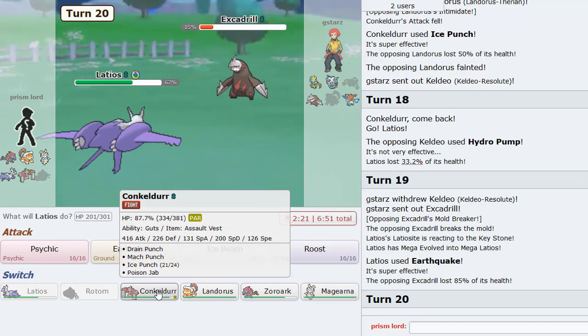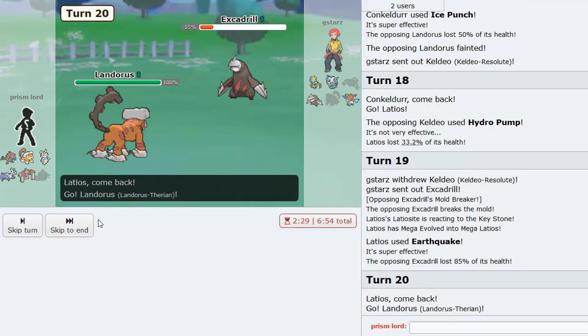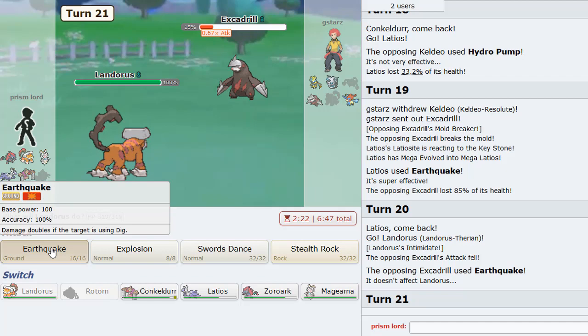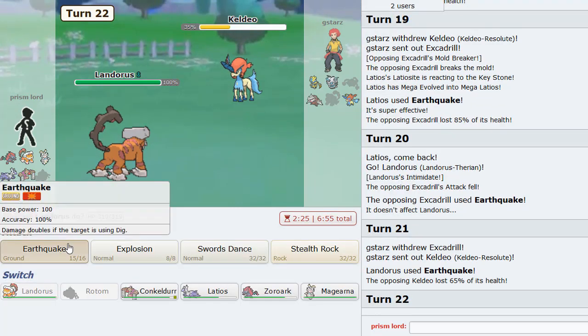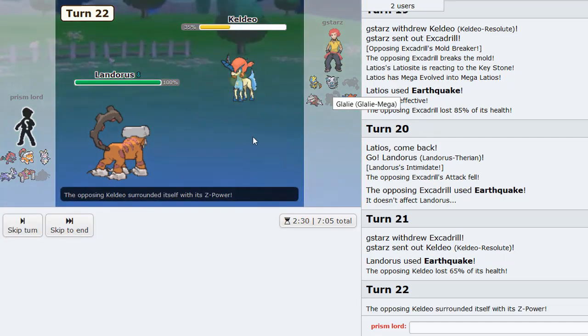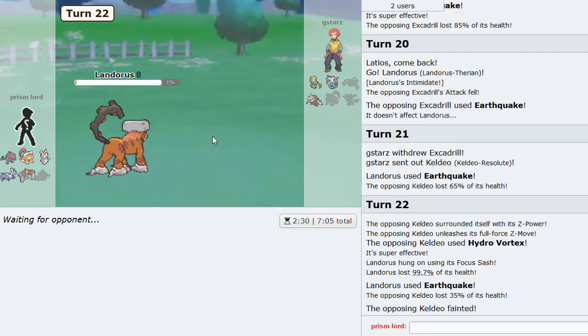I think we can just go into Conkeldurr. I think I can afford to go Landorus - I'm pretty sure I can afford to go into this thing. I don't see what he can do versus us. We just Quake something - I don't think we even need Rocks, we just Quake anything that comes in. Kellio gets nice and Quaked. I could probably even just stay in and knock it out too if I want. Why not make a double into Glalie or something? Z-Move - Hydro Vortex! I got my Sash intact - good. All right, so we're doing pretty well. This is a good matchup for us I think.